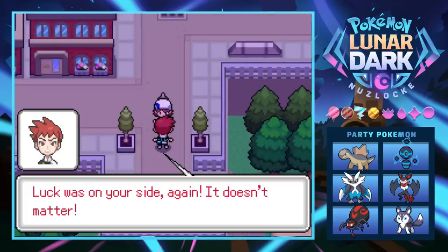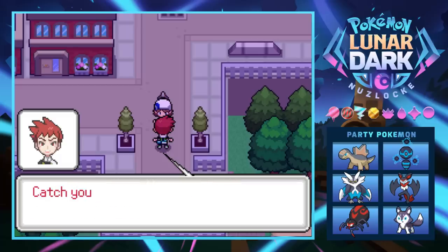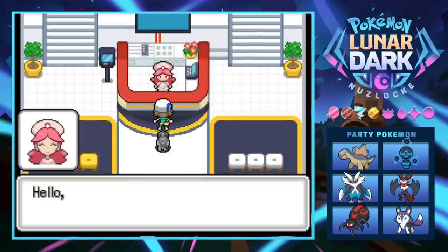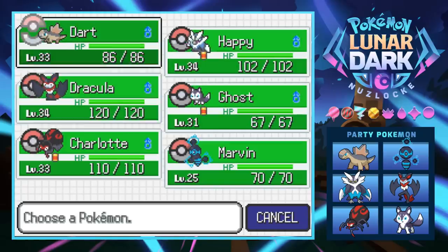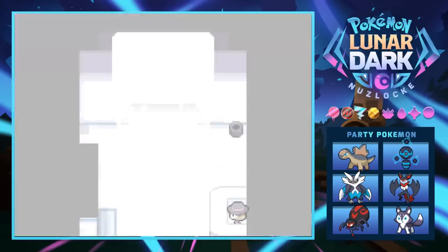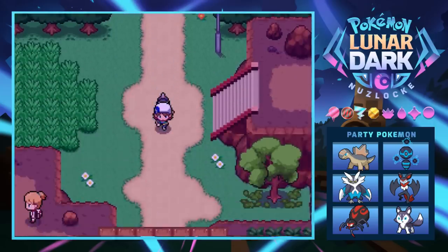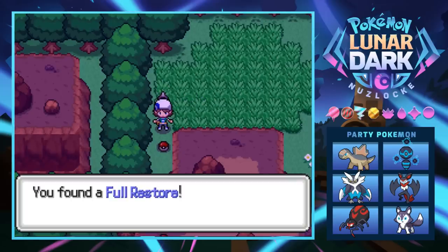After defeating Rick, we heal up before heading toward High Point City. We put Dart in front at level 33, give Charlotte the exp share to get her to level 34, then we'll transfer it to Marvin. We take the exp share off Charlotte once she hits 34. We arrive at Route 6 — a new route, meaning we can catch the first thing we encounter.